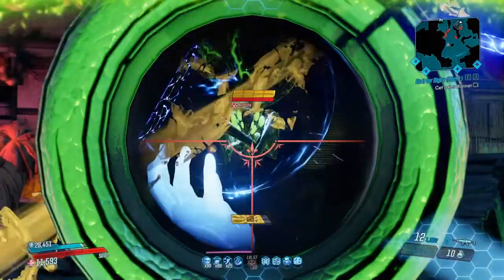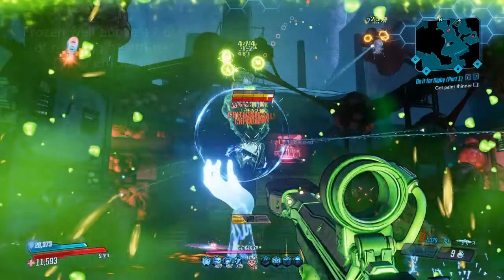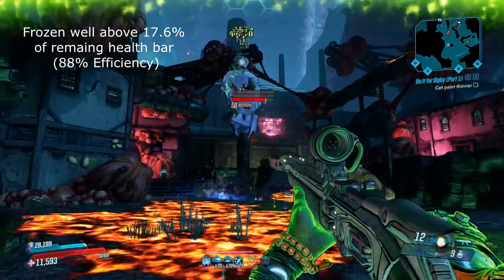This is also a cryo weapon — it slows and eventually freezes the target with sustained fire. Its base cryo efficiency of 88% is a little on the low side, but cryo's slowing effect should not be underestimated. The ricochets are cryo as well, which means those targets are slowed and possibly frozen. We can also allow things to increase cryo efficiency and cryo damage with skills, gear, and guardian rank perks. Also, because stickies are applied in quick succession and explode all at once, that sudden burst of damage is often enough to freeze the target. If the target has multiple colored health bars — shield, but especially armor — we don't have to reach the freeze threshold on the last one to freeze them.